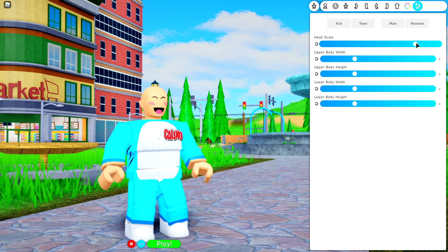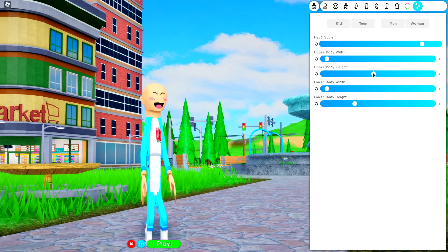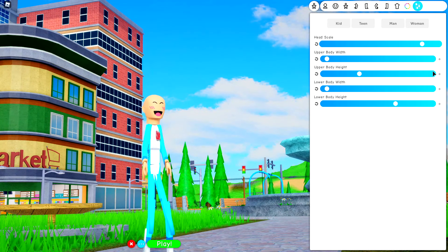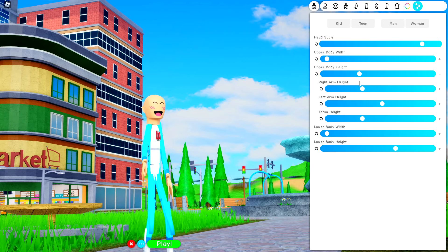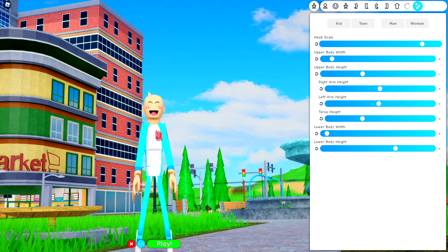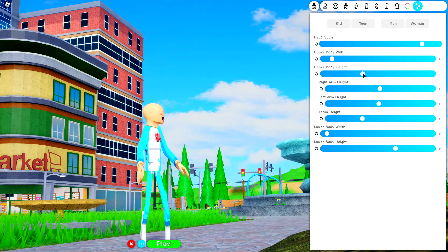Next, make your head scale slightly bigger so it looks a bit like this. You're also going to want to make yourself as skinny as possible and make yourself taller, but mostly from the legs, kind of like that. Next, we need to make our arms a little bit longer, so come to the upper body height and make each arm kind of normal-sized like this. Once you're looking roughly like this, ladies and gentlemen, you can make your upper body just a little bit wider!